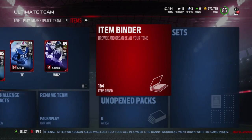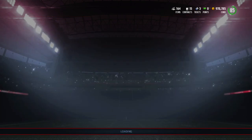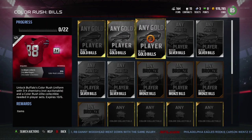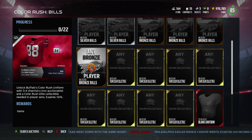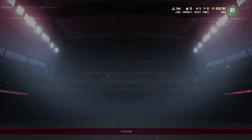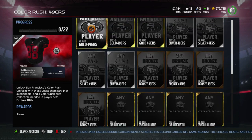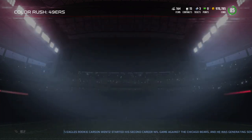What you're going to want to do is sell all your bronzes, silvers, and golds. Those cards have gone up in price because the color rush sets are out. These color rush sets require you to complete three golds, four silvers, and four bronzes. People want to complete these sets, so it's going to cost a lot. I completed the 49ers set and it costs about 20k to do.